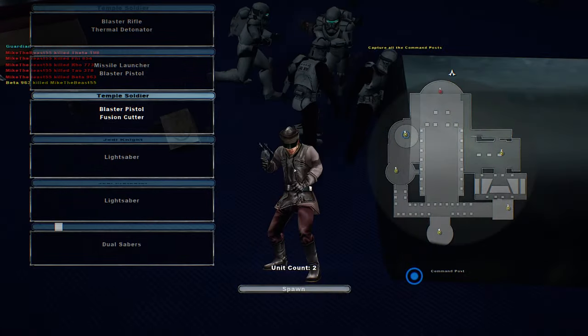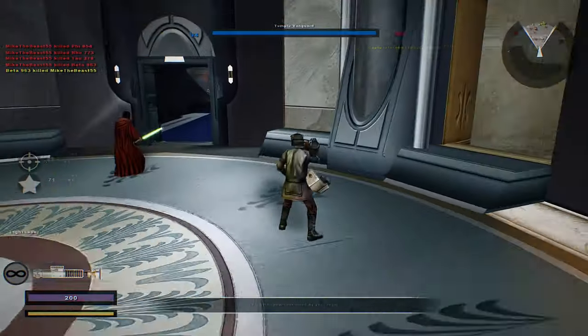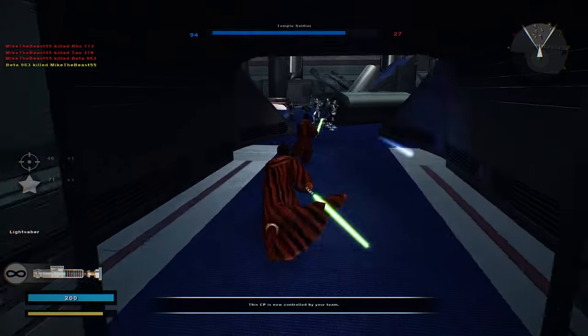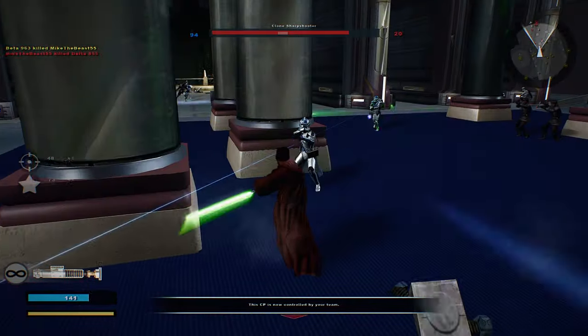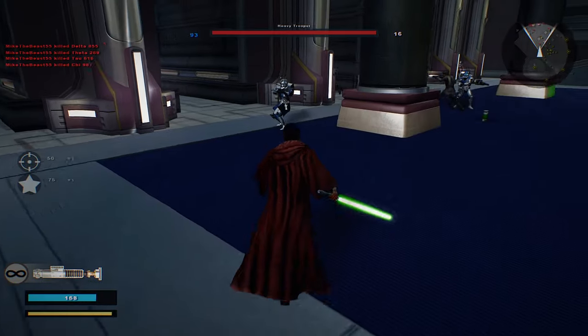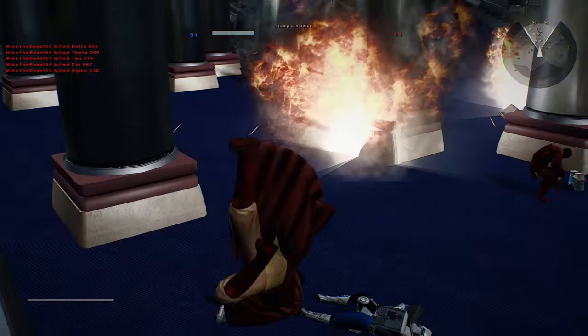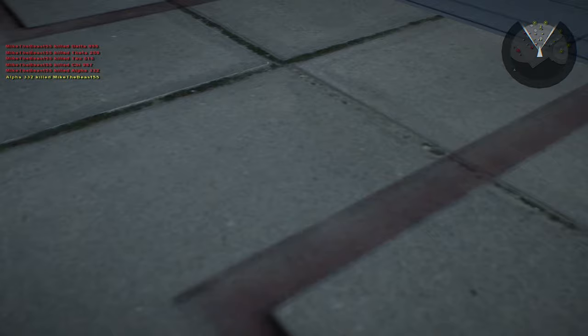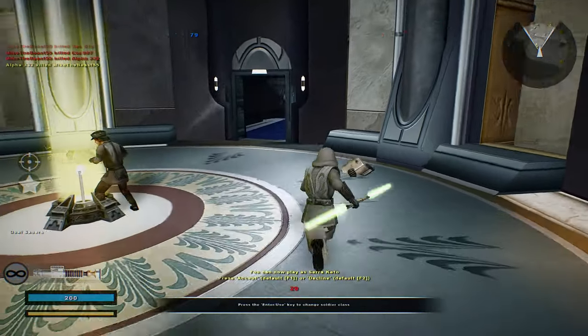I was able to actually get some kills with it, so long as they were headshots. It's the Jedi Protector. These sides are from the Battlefront Remastered, so if you're wondering why you don't have this unit, it's because it's Battlefront Remastered — and if you want it, you can always install it. I'm not very good with these grenades, it seems. The dual sabers!